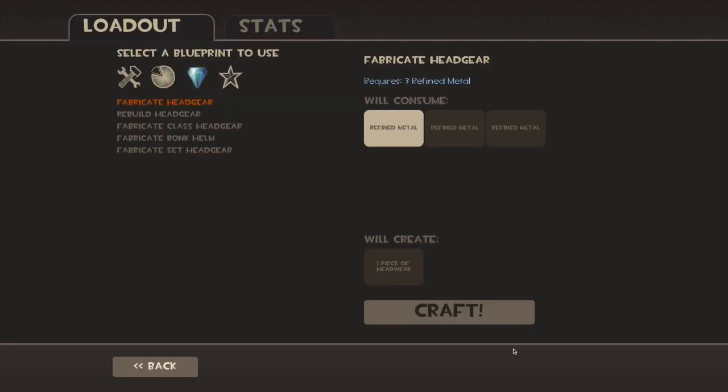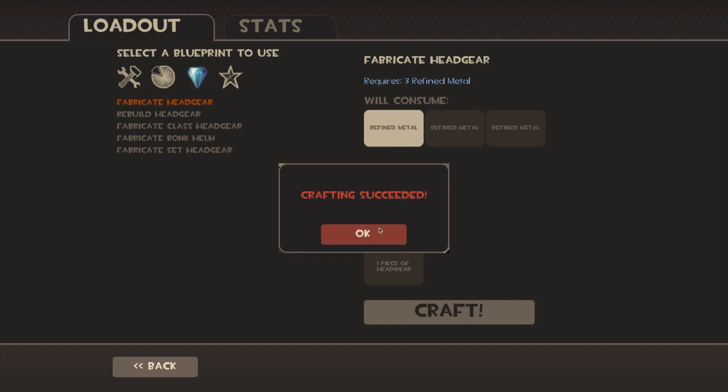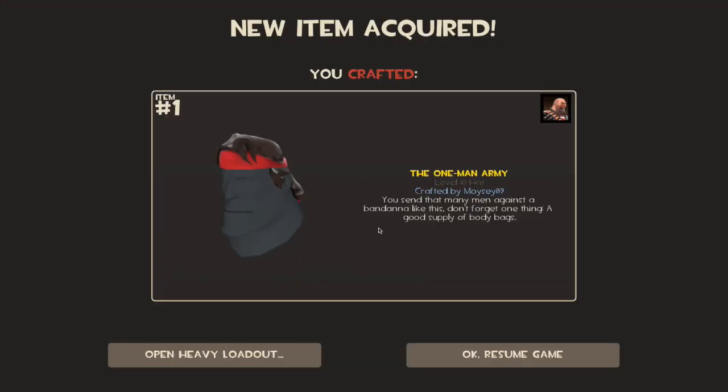So what are we going to have for the next ones — about halfway down guys, we've got about another five hats left which is pretty awesome. Crafting succeeded — the One Man Army. We're back to another duplication, we'll be knocking that over to the giveaway event.